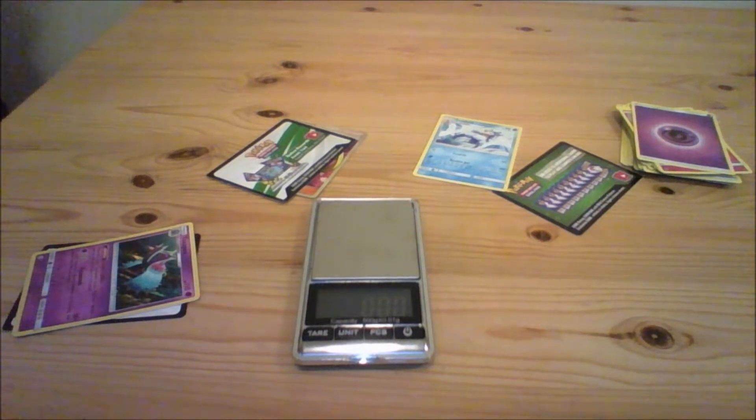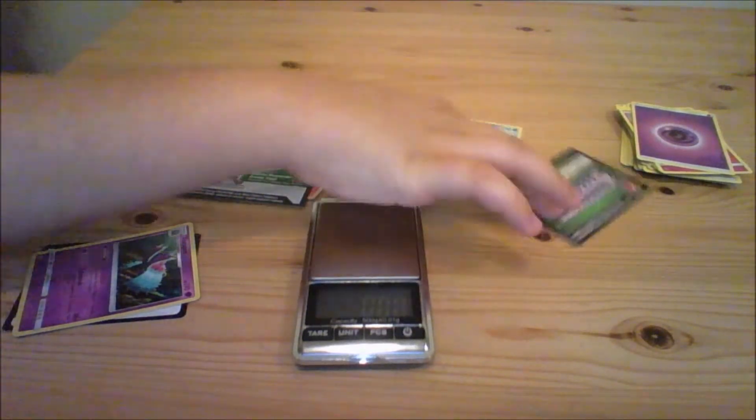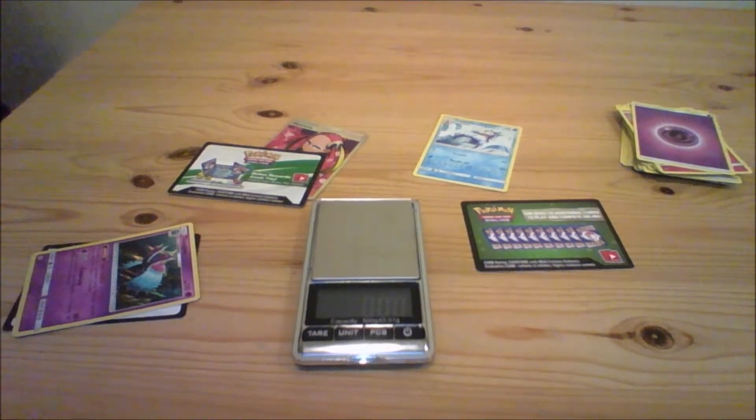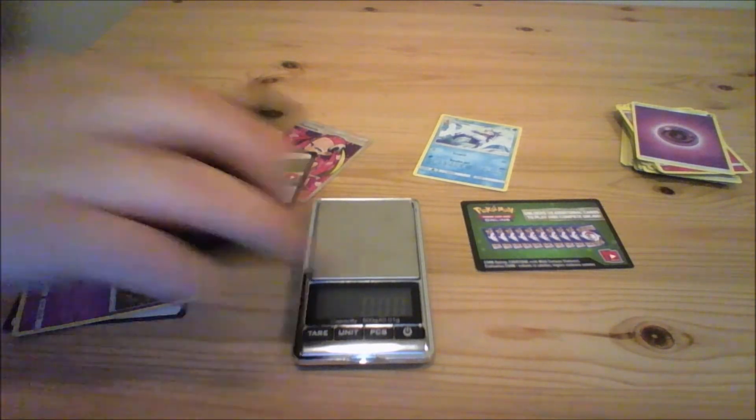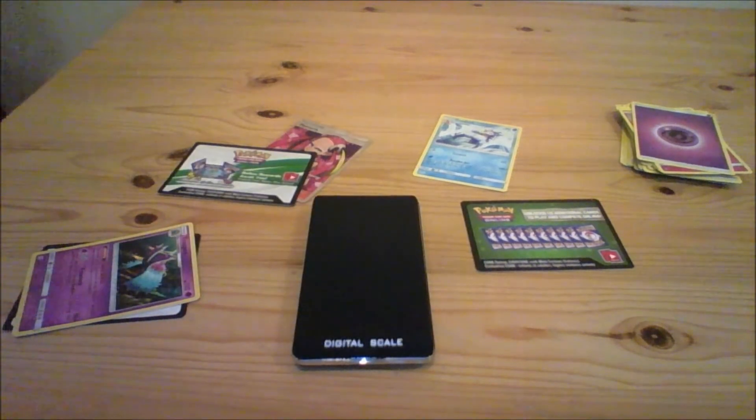I think this is a cool thing that Pokémon has done — not sure if anyone else has realized this — but it's used to counteract weighing. The old code cards were all the same for every single pack, but recently they changed it to a white code card and a green code card. Unfortunately, you can still weigh packs that had the old-style code cards, which includes base set and everything before the change. At least now it's harder for people to weigh cards, because there's no real way to do it anymore. Maybe something will be found out like the sun and moon mapping, but as of right now you can't really weigh packs — and that's a good thing. Thanks for watching!